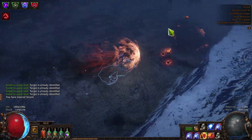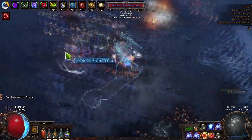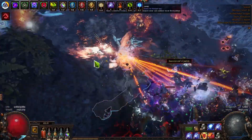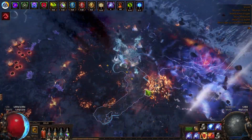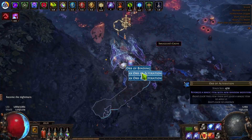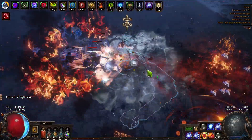Hi guys, Jasmo here, and today I have a little update for the trickster build I'm making. I'm going to talk about why I'm playing trickster — why this ascendancy and not others — because a lot of people are confused. I'm also going to explain the build a little bit and show you examples of full maps, because people were curious how looting works when you're running quickly.